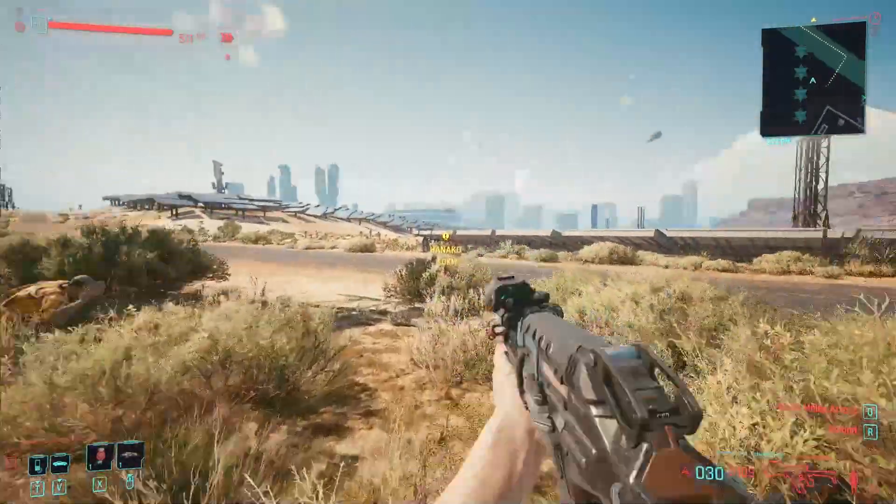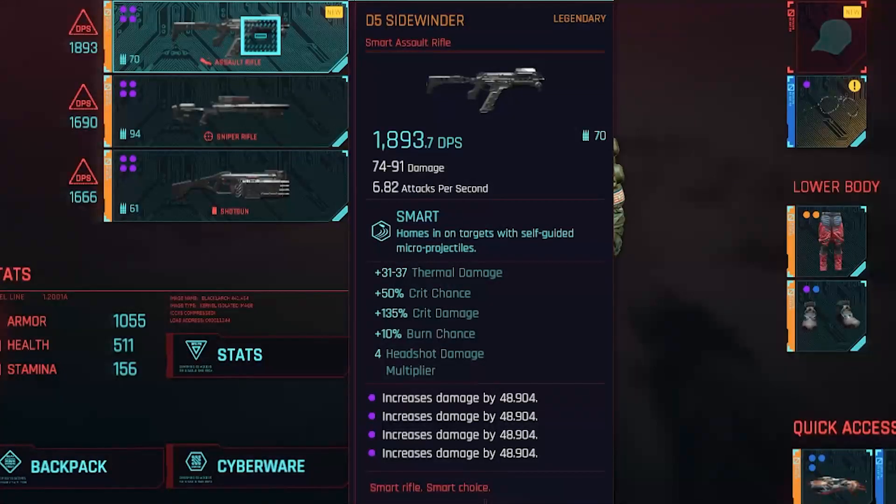Before I show you where to get it, I want to talk about the stats on the actual gun. This is the D5 Sidewinder — it is a smart tech rifle, a smart assault rifle. Smart means aimbot.